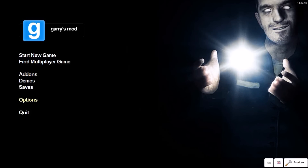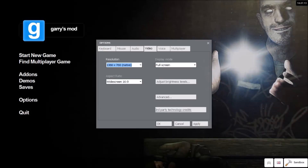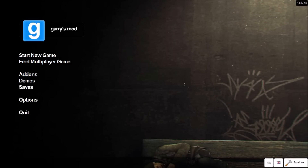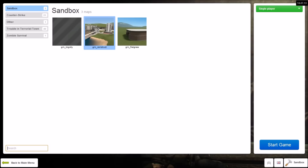Now that we're in Garry's Mod, you might have to change your resolution. To do that, go to Video and select the resolution that is labeled as Native. Sometimes this happens when you change your DirectX level. And if it continues to happen, you're going to remove the launch option from your Launch Options, and it will stay at DirectX level 90.